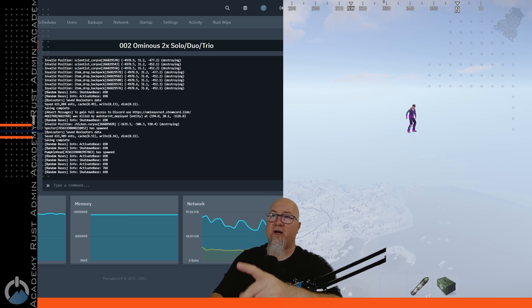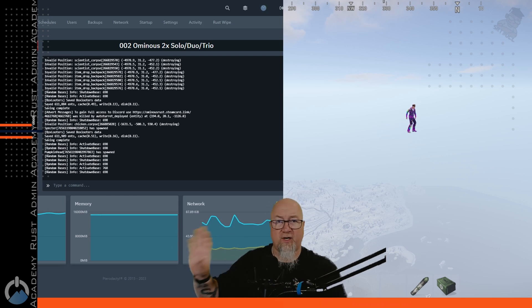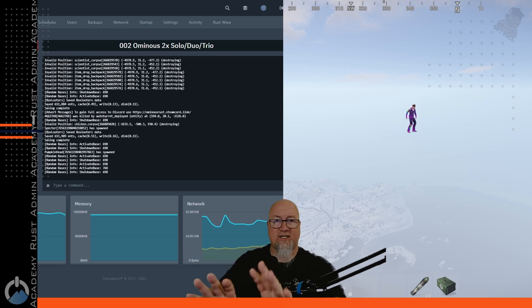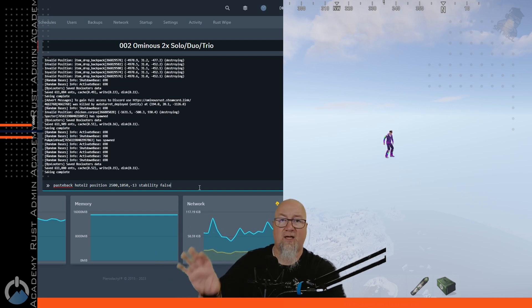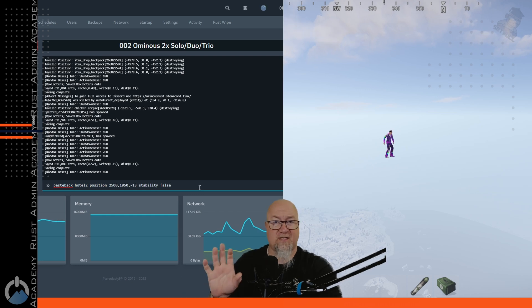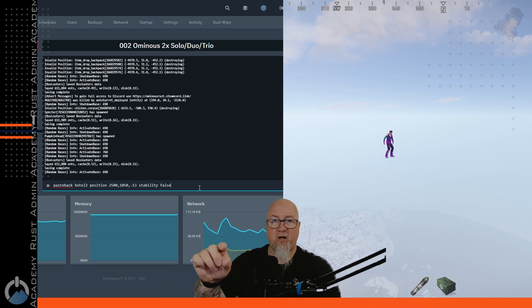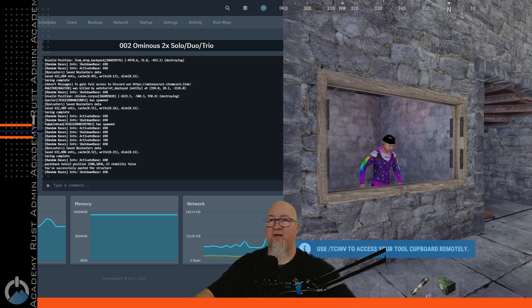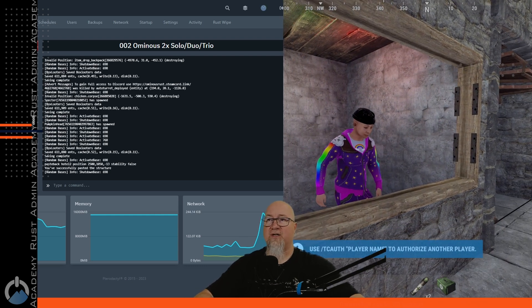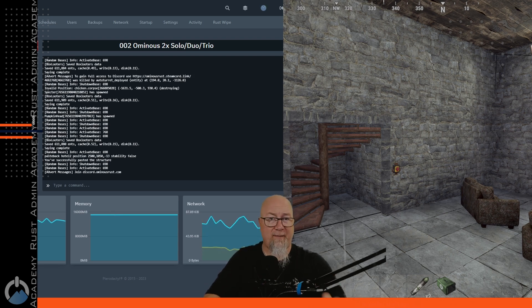Here I am up in the sky where you can see my innkeeper is currently located, just to show you what happens when I run the command in console — I'm not doing this in-game. As you can see in my console, I've got paste back, the file name, the position of where I want it, with stability set to false. I hit enter and you can see it populate on my screen on the right-hand side — just like that. Going inside, you can see my innkeeper is exactly where it needs to be.